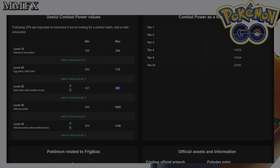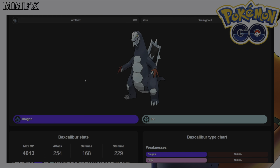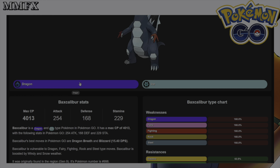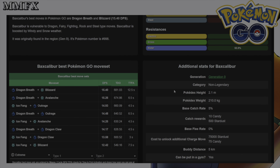Moving on to Baxcalibur — it is also a Dragon and Ice type with a max CP of 4013, an attack of 254, defense of 168, and HP of 229. It has the same weaknesses and resistances as Frigibax: single weaknesses to Dragon, Fairy, Fighting, Rock, and Steel, with single resistances to Electric, Grass, and Water.